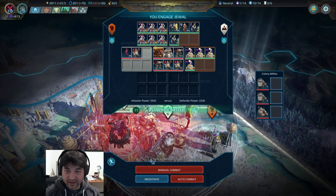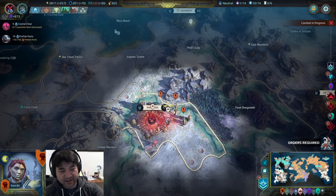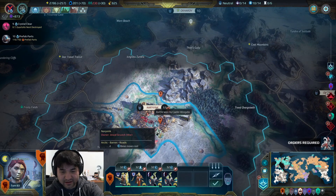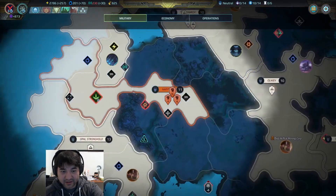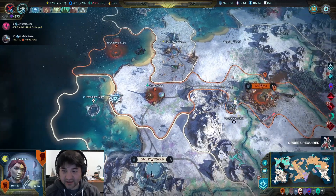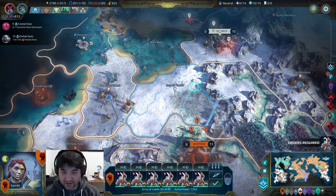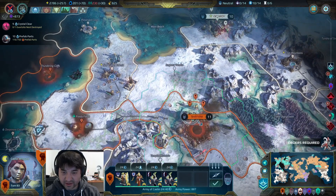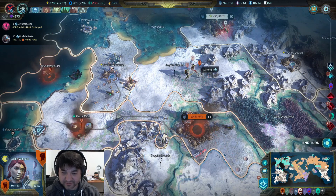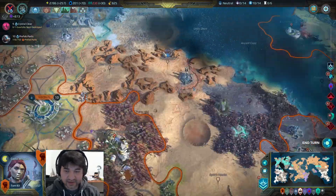We got one tactical point, so we'll use it. I gotta remember to spend my influence. Jewel is dead — and in you go. Absorb. We got some sectors out this way — raise, raise. We'll start moving northbound with these guys. You guys can actually go pretty far. We'll have you guys go as far as you can — perfect. Then we'll dismantle the capital, and that should be done.